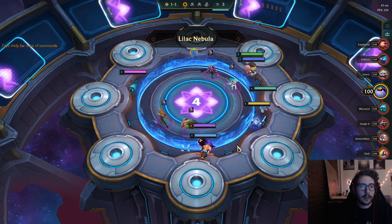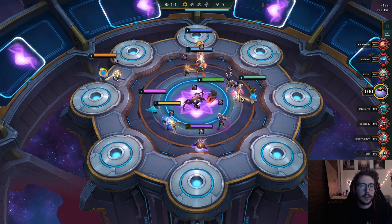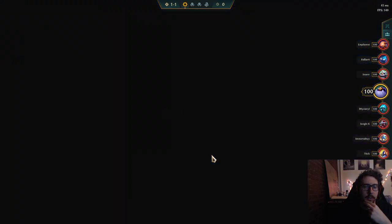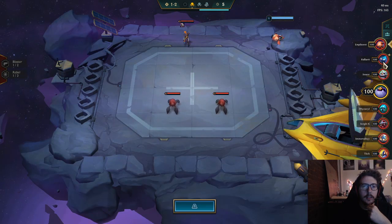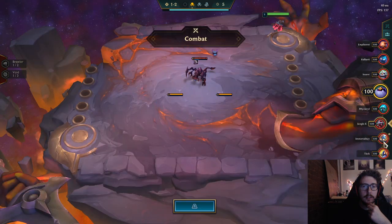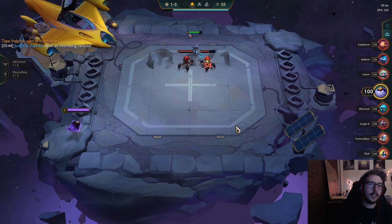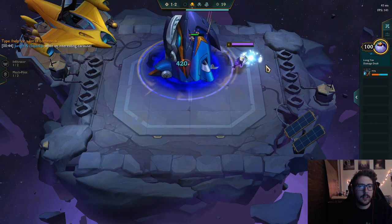It's the lilac nebula again. We'll go infiltrator. Rod on all these is a little interesting — for Fizz it can make a Spark, which isn't the worst. Rally is also a really good unit. Felt Cause with Rod might have been the best pick. Lilac nebula two games in a row — let's see what early Fizz can do.